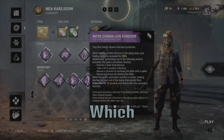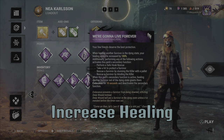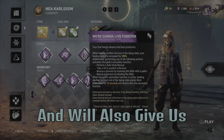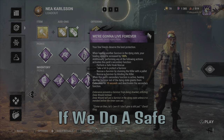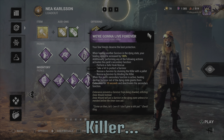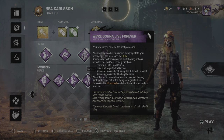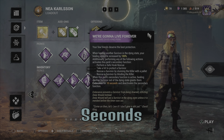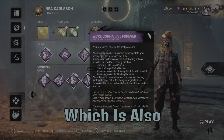We're Gonna Live Forever gives a 100% increase in healing speed whenever someone is in the dying state, and also a secondary function if we do a safe hook rescue — saving a survivor by blinding the killer. Healing another survivor from the dying state grants them endurance for 10 seconds, which is also pretty nice.